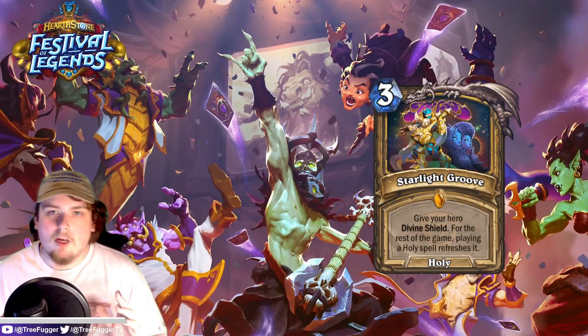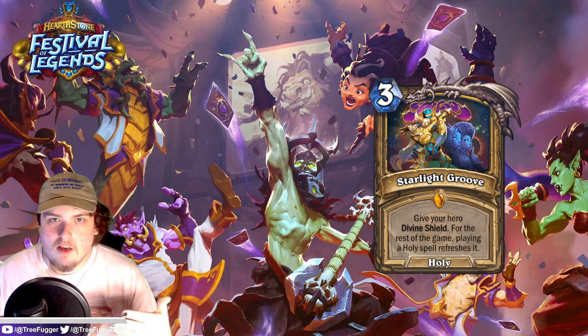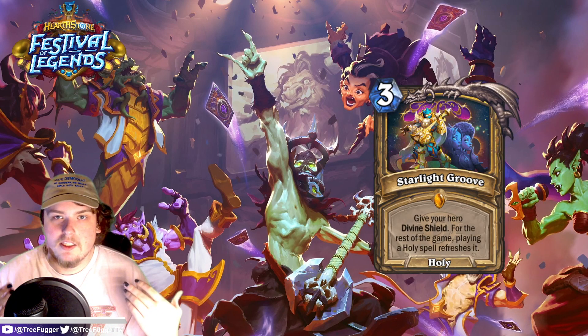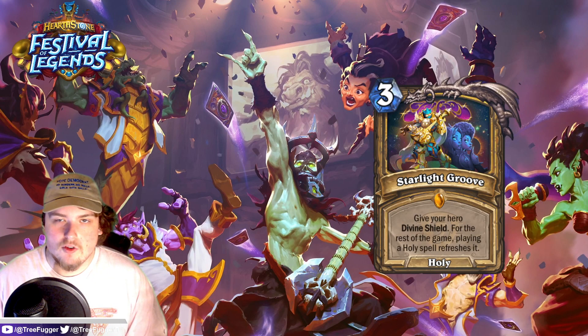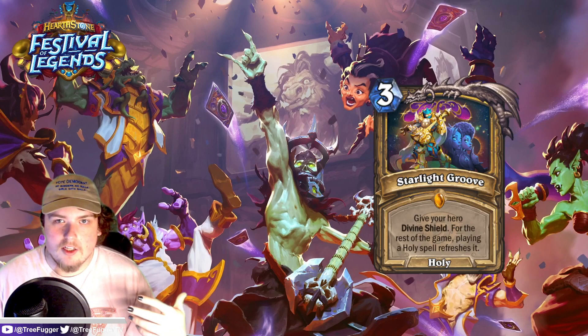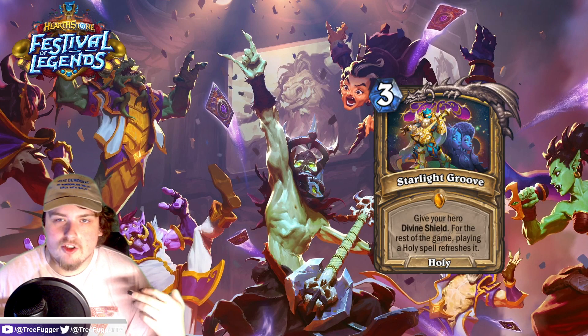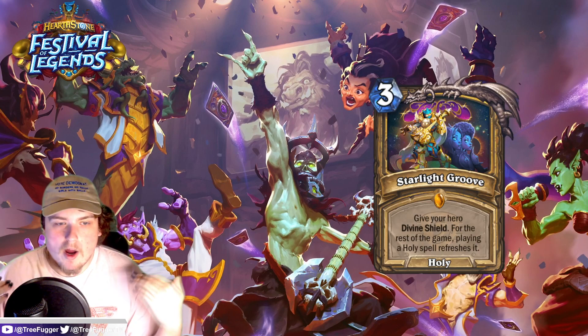Next up is a very interesting legendary spell for Paladin: Starlight Groove. It's a holy spell that says give your hero divine shield for the rest of the game — whenever you cast a holy spell, refresh it. This is an insane card and one that people have been making on custom Hearthstone for a long time. Whenever you cast a holy spell you get a new divine shield, so you get to block a hit from whatever minion hits you in the face.